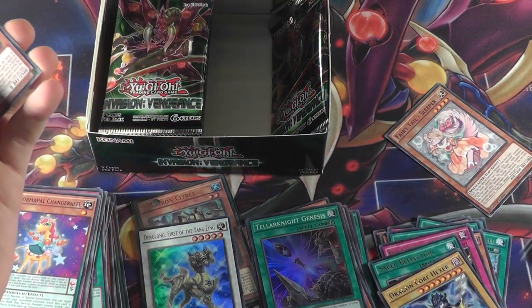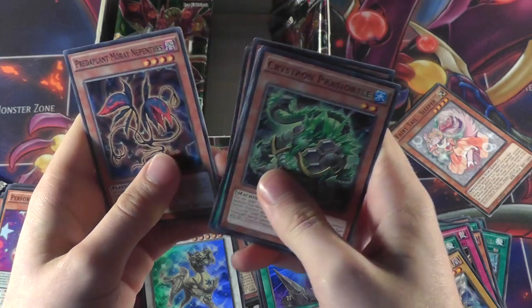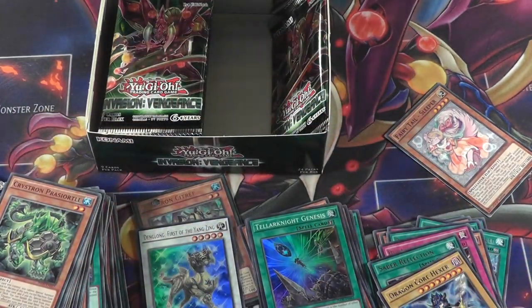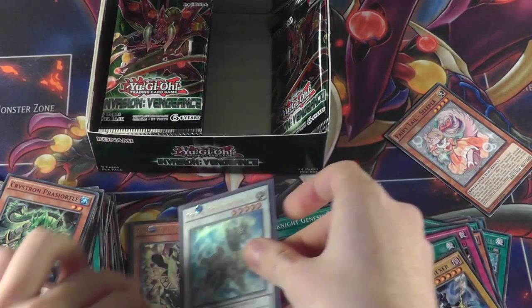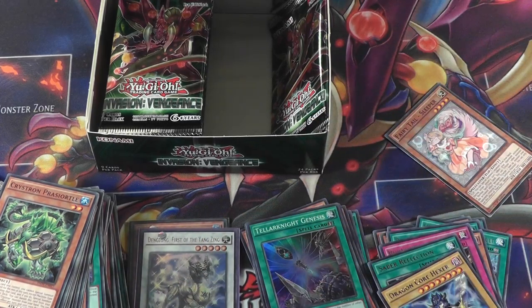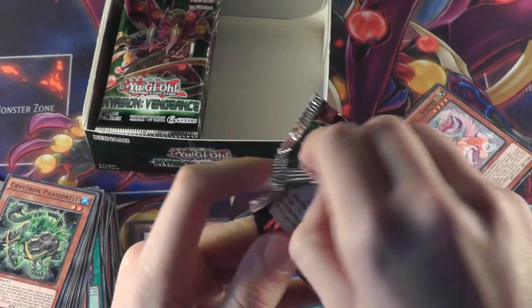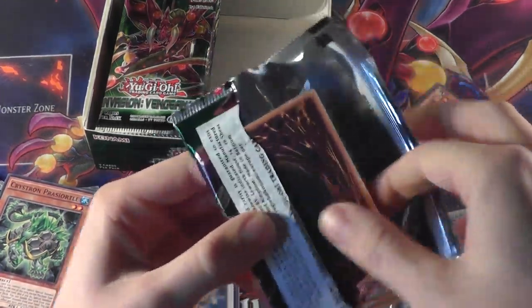Cy-Frame Multi-Threader, Aromatherapy Angelica, and a Predaplant. For my friend Sean, I will sleeve up this Dang Lung for him — in purple, because main deck black, extra deck purple for me. Always. Don't know why, just how I do it.